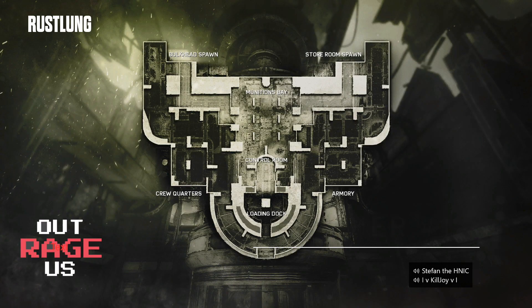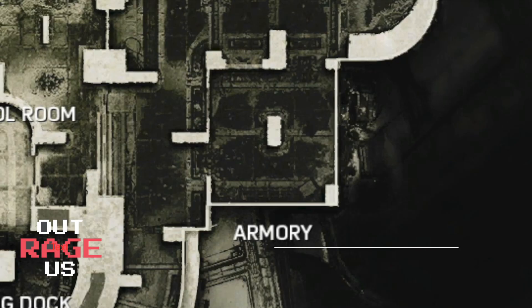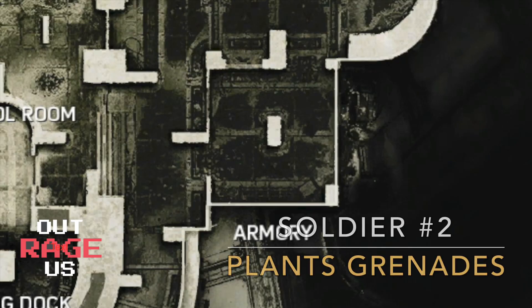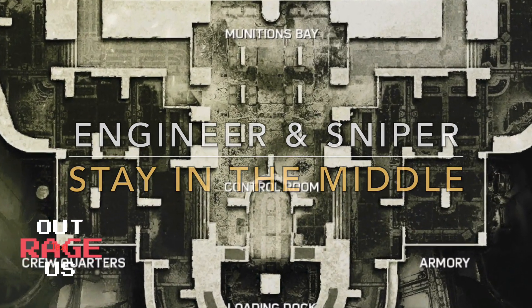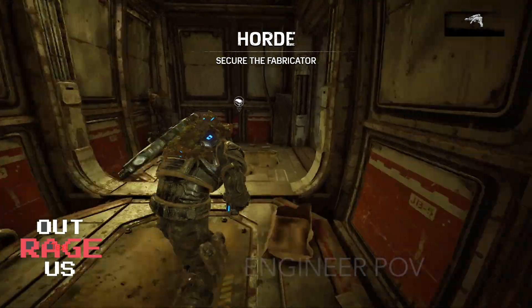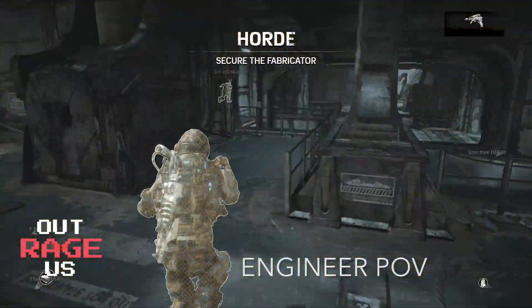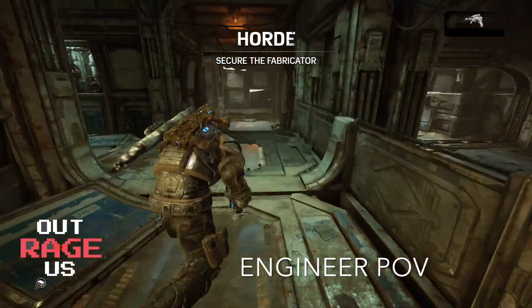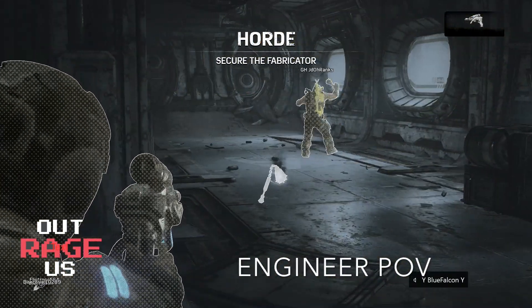First things first: soldier one will plant grenades at the storeroom spawn, and soldier two will plant grenades at the armory spawn. The engineer, sniper, and soldier one will be hanging in the middle before the wave begins. Here is the engineer point of view — you want to make your way to the middle. I'm just going to show you guys where soldier one goes; he's planting grenades here. Plant as many as you can.